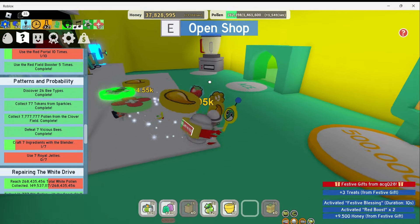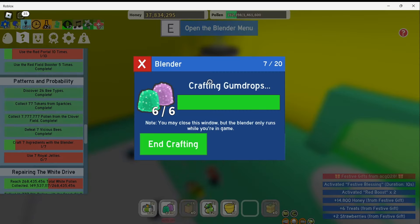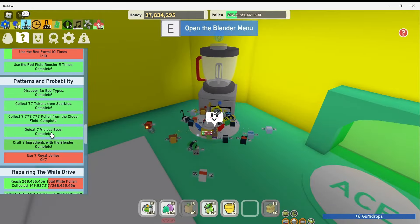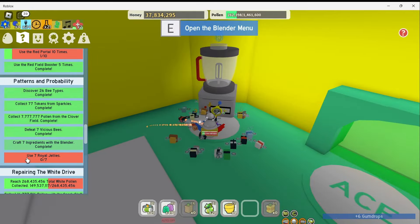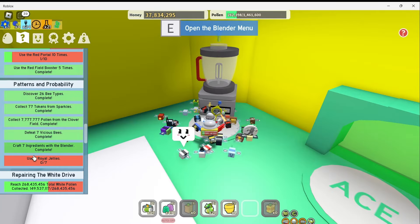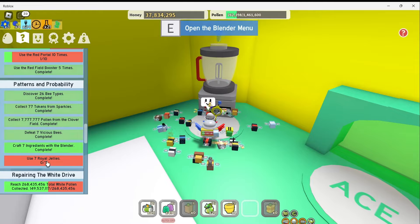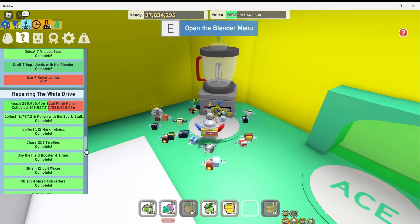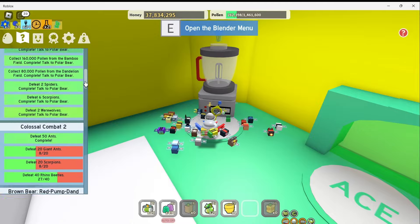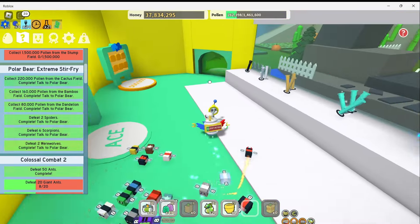Got a gift. Where are my gumdrops? We can end crafting now. That part of the quest is completed, so now I just need to use seven royal jellies. I wonder if I should wait until I get a brand new bee and use the royal jellies on it. Which quest did I complete? Was it the polar bear's? Let's go talk to the polar bear.